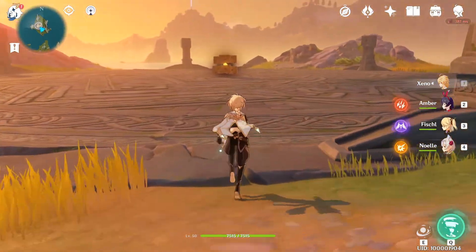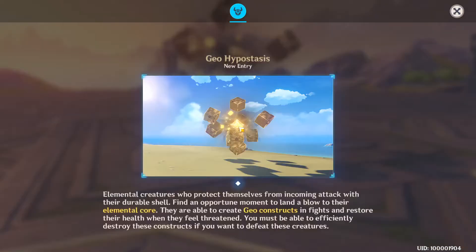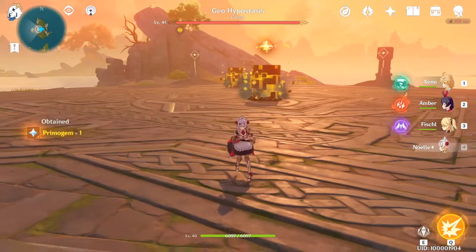Geo Hypostasis: elemental creatures who protect themselves from incoming attacks with their durable shell. Find an opportune moment to land a blow to their elemental core. They are able to create Geo constructs in fights and restore their health when they feel threatened. You must be able to efficiently destroy these constructs if you want to defeat these creatures. Basically, when we get it down to almost no health it's not actually defeated — we'll have to solve another puzzle once it reaches low health, or it will keep recovering.